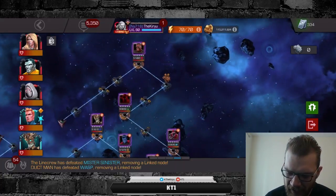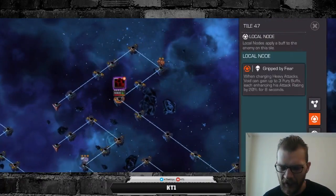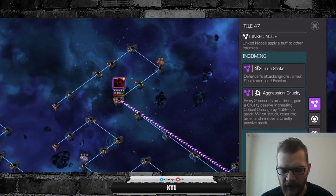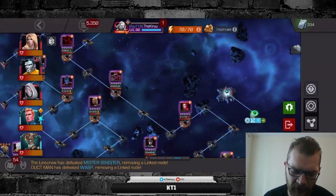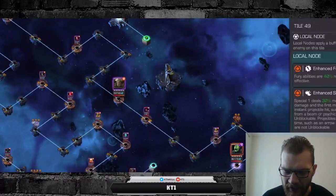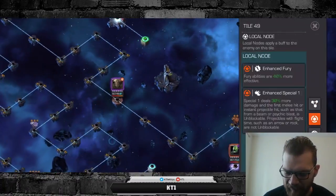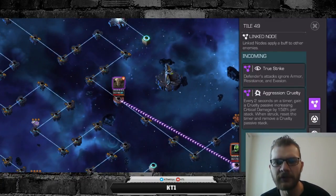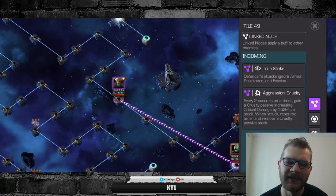First things first, we're gonna go through each lane in order. The first lane has True Strike and Aggression Cruelty as its global nodes. Starting this quest you do need to be careful because each encounter has some special individual nodes as well, so you need to read up on those. For the most part they are relatively harmless, but come in prepared. This first lane is relatively easy — effectively a bare node.